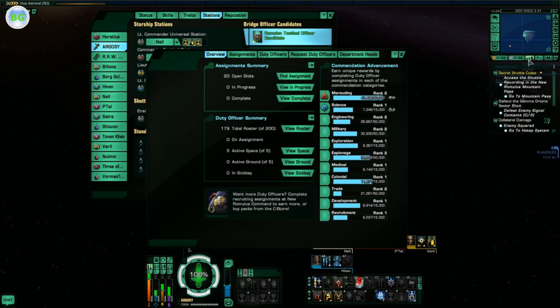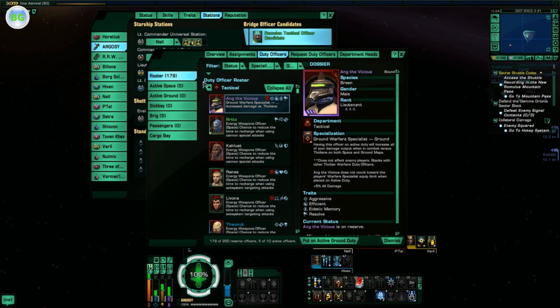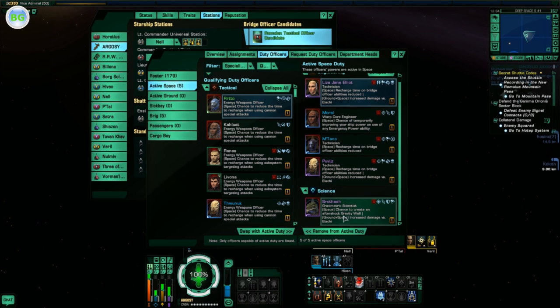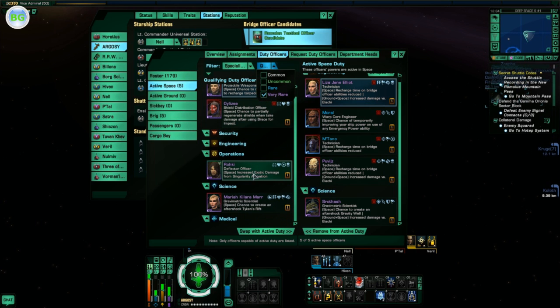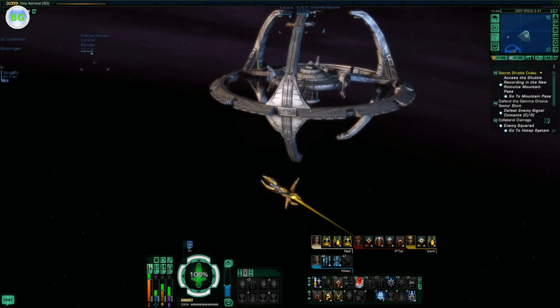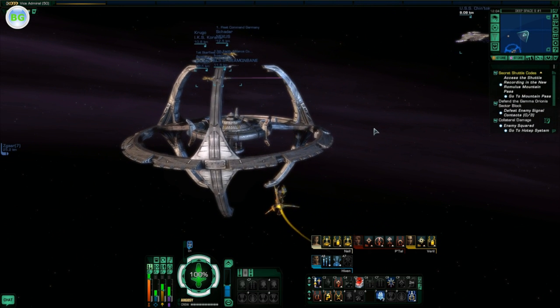Let's check duty officers. I have 3 Technicians, 1 Gravimetric Scientist, and a Warp Core Engineer. I should get a Marion, but they are currently way too expensive.